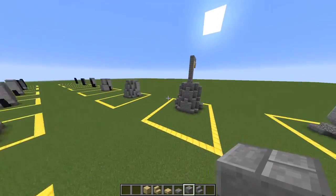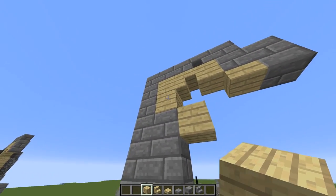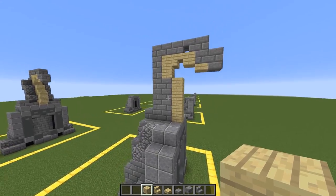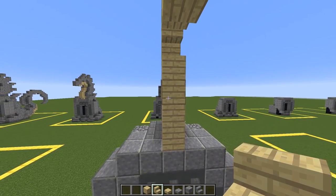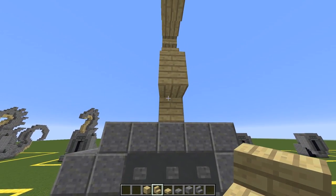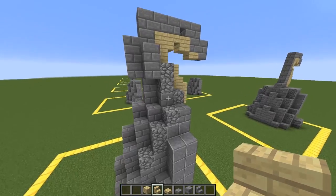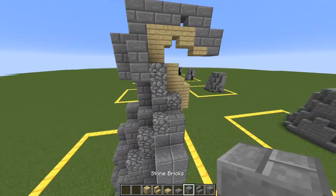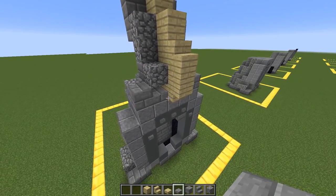Now we're going to work on the tummy. Go right from where the stone bricks are, diagonal to the last birch plank placed, and go four blocks down to the bottom. Grab birch wood stairs - go down one from the top, place one stair upright there. Place some birch wood planks underneath and an upside down birch wood stair to create that curve for the dragon's stomach. Then add side bulk to the neck using cobblestone and stone bricks with two stone brick slabs. Go on either side of the birch planks and place down the stone brick slabs, then place stone bricks beside the slabs.